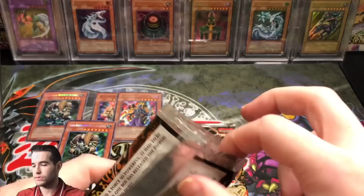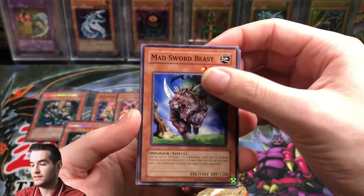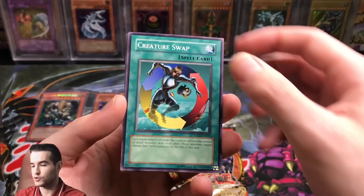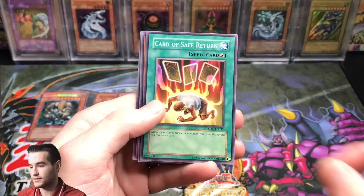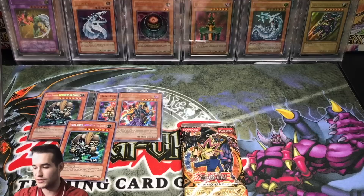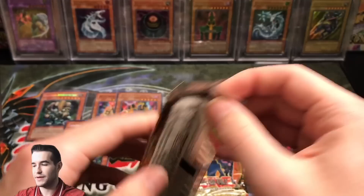First pack of the second blister. We got Mad Sword Beast, Guardian Sphinx — used to be an ultra rare — Piranha Garden, Gillosaurus, Creature Swap, and Necro Valley. Not a bad rare there. Also Mask of Restrict, Card of Safe Return, Four-Star Ladybug of Doom, and Dark Spirit of the Silent. Most of these cards used to be foils in the old school packs, which is pretty awesome.